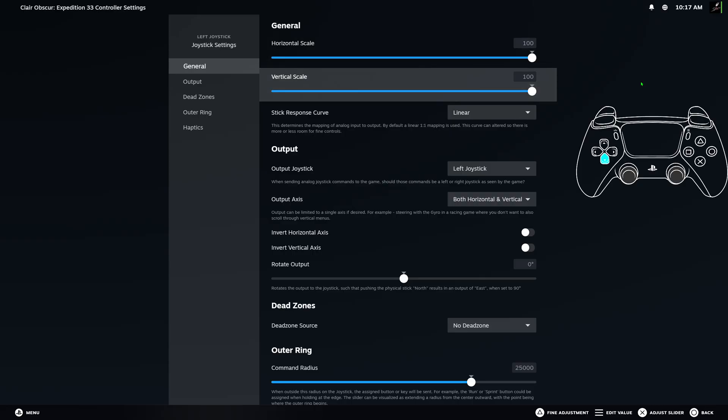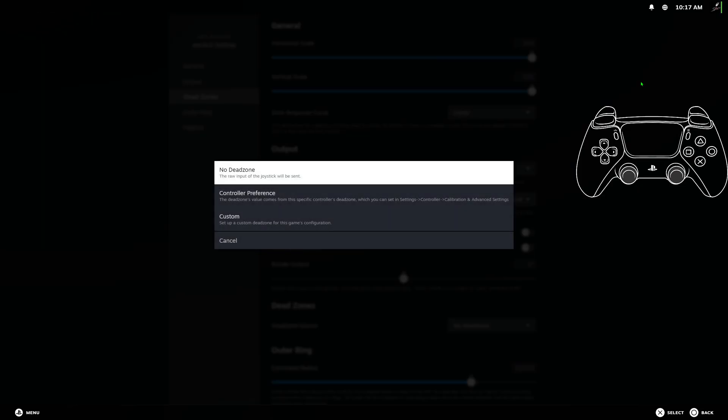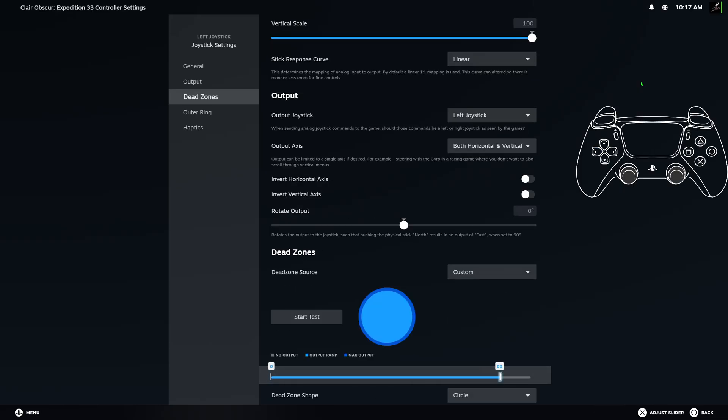Hit the cogwheel, press down several times until you get to your dead zone source, change it to custom, press down, and on that big bar, press right and change the 88 to 40.